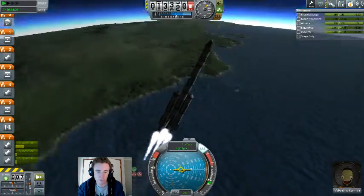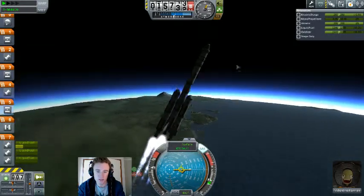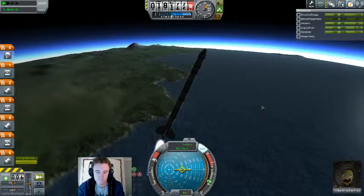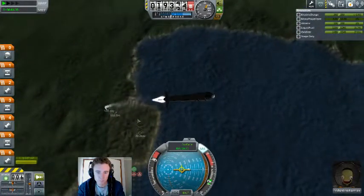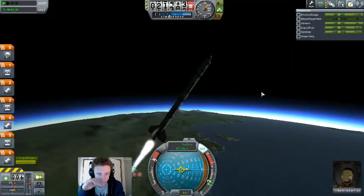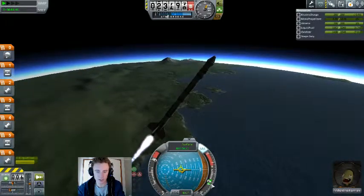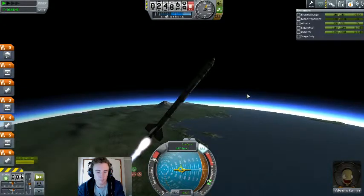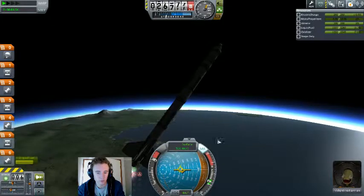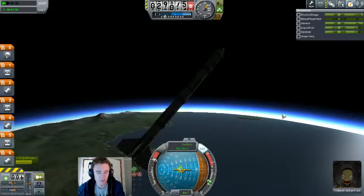That helps you keep from over-speeding and wasting fuel. Stage burnout, separation, full throttle, and we are on our way. Now we are accelerating at less than 1 G, but because we are accelerating sideways, we are still gaining speed, which is good. If you are gaining speed and still ascending, you are generally going to make it to space.